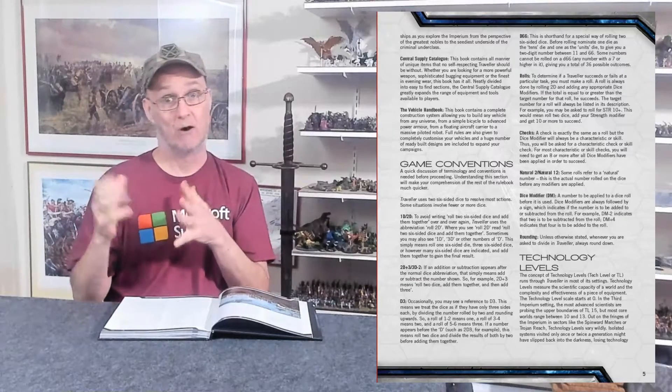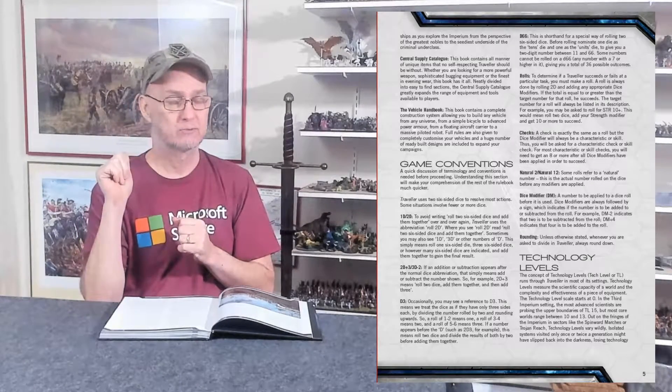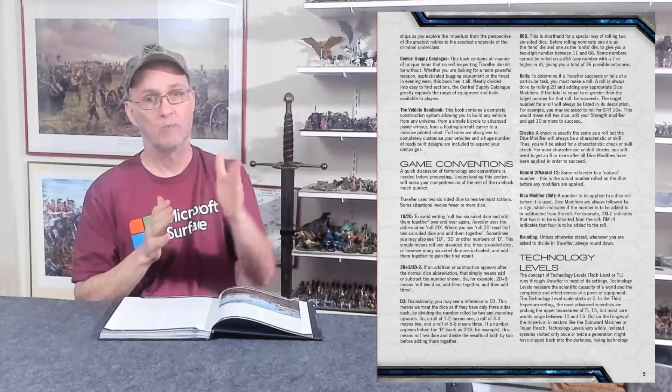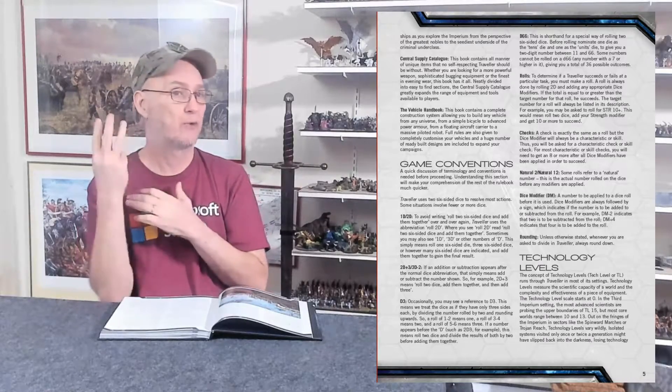8 is the basic center target number. If I wanted to make it easier, I might say roll a 6 or a 4. If I wanted to make it harder, I might say you've got to roll a 10 because it's a really big dog. So: roll 2 dice, add your stat modifier, and try to hit or beat the target number. If you exceed that target number, you have what's called an effect. Every point that you beat the number by, up to 6, is your effect. If you beat it by 3, you have a 3 effect, and those effects often give you bonuses.